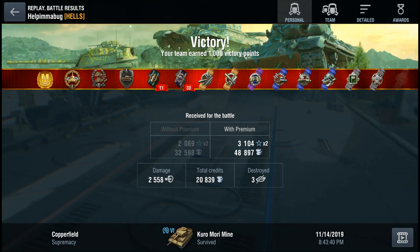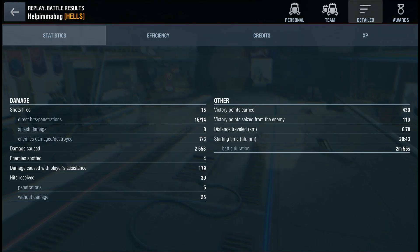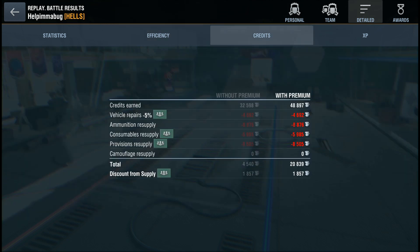Help Himmelberg just rushed towards a cap, sat there, and kept firing the gun, which means he gets 2,558 damage dealt and a lot of supremacy points. That gave him the ace. So let's hop quickly into the statistics.